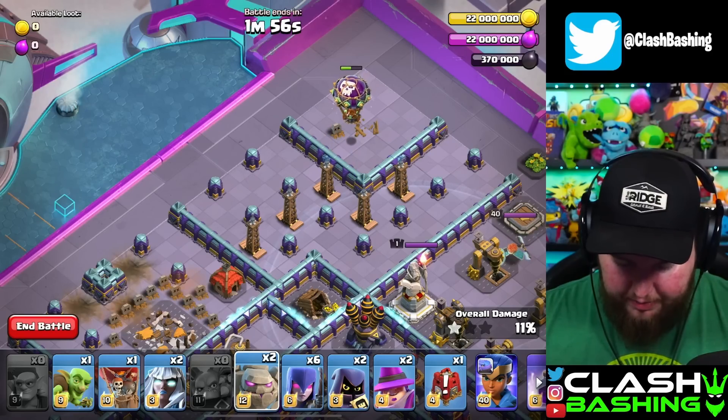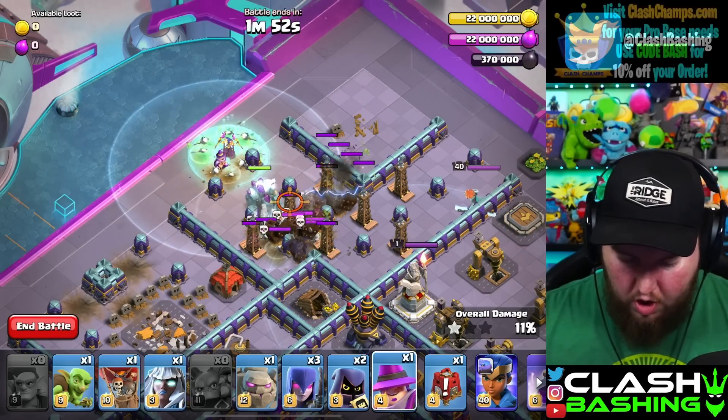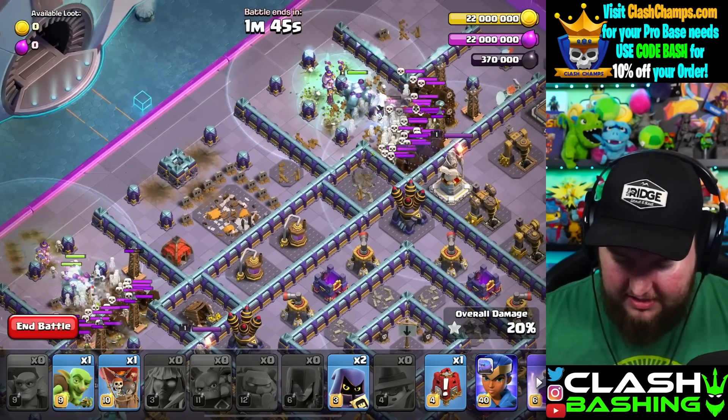Now we're going to place in a golem, electro titan, three witches, and one of the apprentice wardens. Come over to this side and do the same thing. We need the electro titan in there to kind of deal with all these skeletons as they work through.